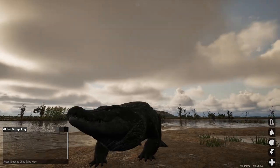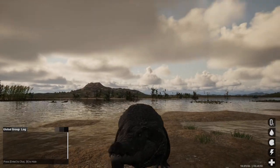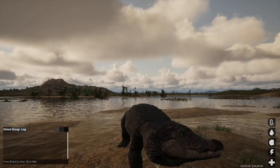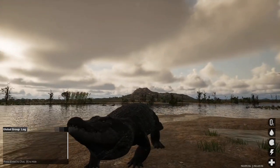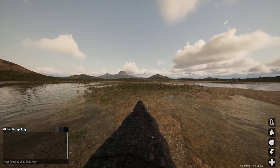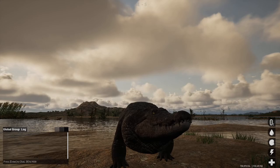First impressions on the Nile Crocodile: it doesn't look that good compared to the other animals in Animalia. The Rhino looks good, the Wildebeest looks good, the Elephant and Gazelle look good. The Lion and the Leopard look amazing — their sounds are really good. But I feel like they kind of half-assed the Crocodile a little bit, just to get it out. I think they could have done a way better job.